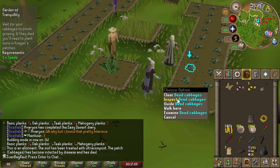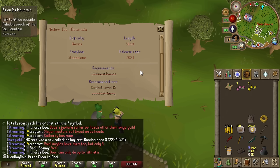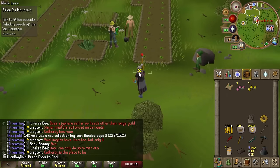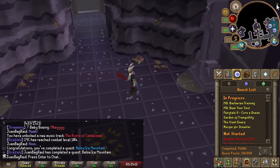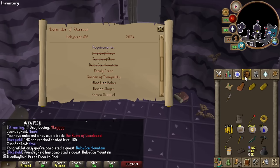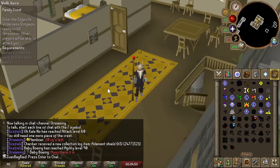This quest is horrible, man. Ultra Compost did both patches and they still died. We're gonna work on this quest called Below Ice Mountain while we wait for the cabbages to regrow. We're so close but my plants are still not grown, so we're gonna go ahead and start Family Crest.